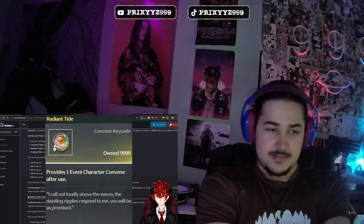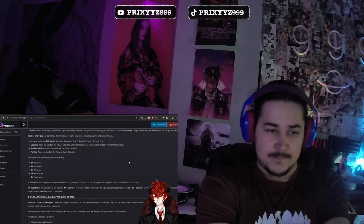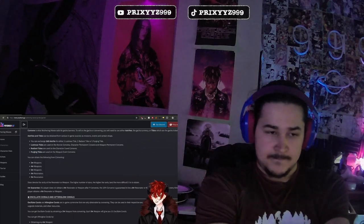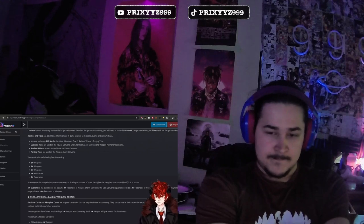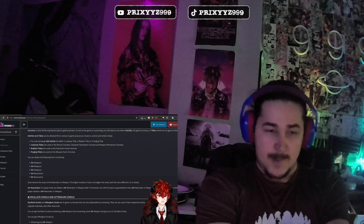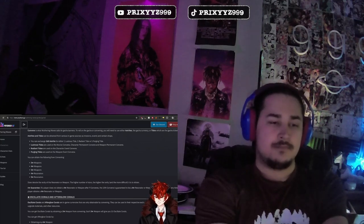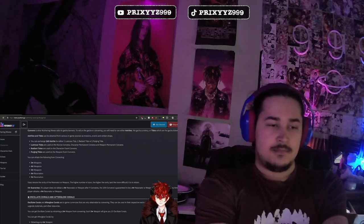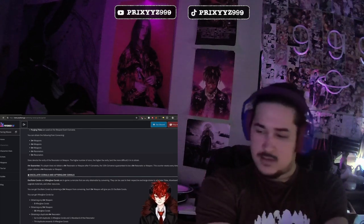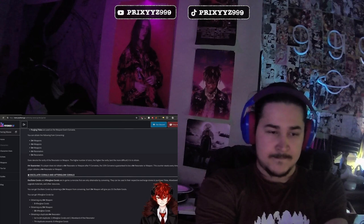We're going to be starting with Jian and then Yin Lin's banner after about 20 or 21 days after launch. Then forging tides, which are going to be used for the weapon event banner. We're starting with Jian's weapon event banner, and then Yin Lin's will come out when Yin Lin's banner comes out. No other further characters or banners have been announced yet.